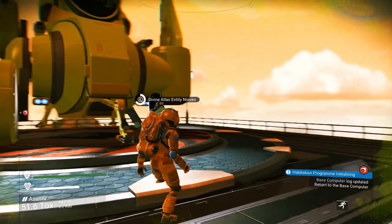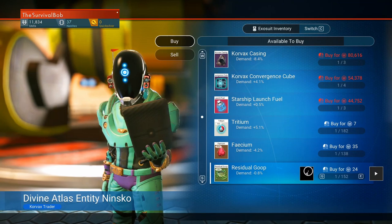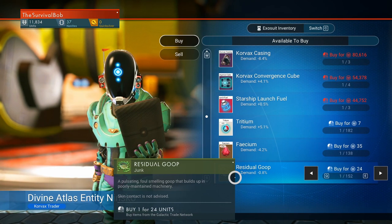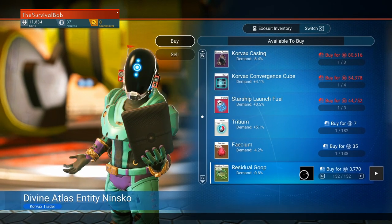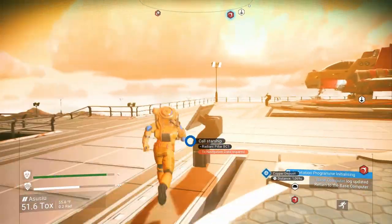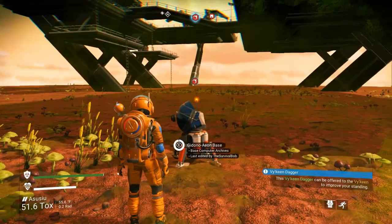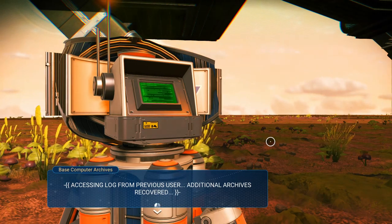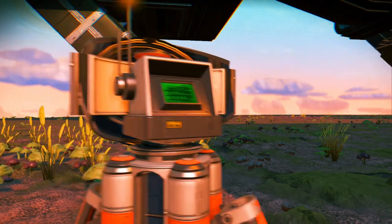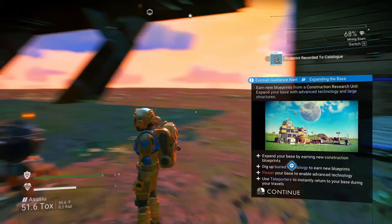Normally you're going to be picking up residual goop. I didn't find any, so I'm going to buy some from this guy just to show you why you would keep the goop. Let's run down and check our base computer. I'm going to extract the plans — access their plans and learn from their efforts. Now we've got the construction research unit.